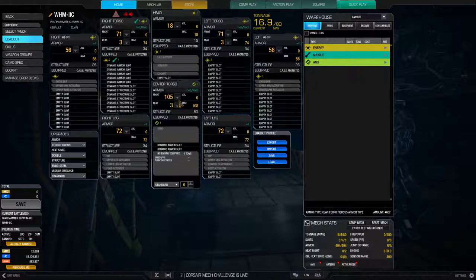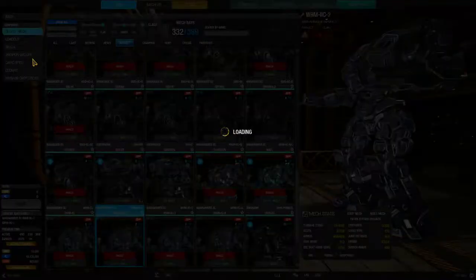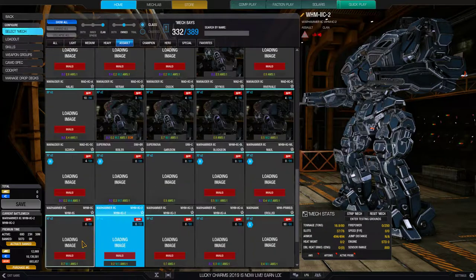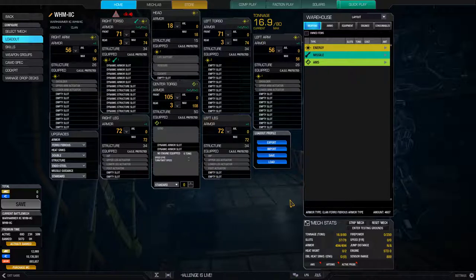And you are seeing that correct: 3 back armor. That's what I run on basically the majority of my 80-tonners. If you need more, that is entirely up to you. I wouldn't recommend going for much more than that, because you are sacrificing so much more of your frontal armor. These things nicely come with all of the upgrades already, so I don't need to toy around with those.